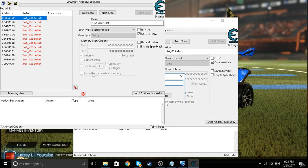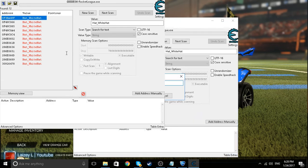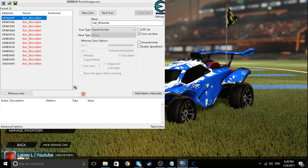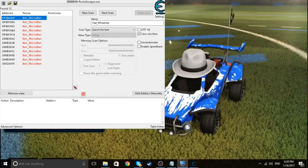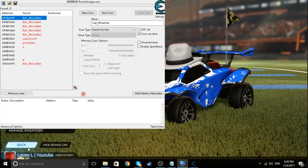Go up, then click on it. As you can see, the first value is one two seven — you want to change it to 84. The next one you want to change to 44, then press enter. Go back to your game, and as you can see, I have the white hat, but you can't sell it unfortunately because it doesn't show up for the other player.